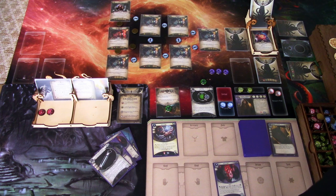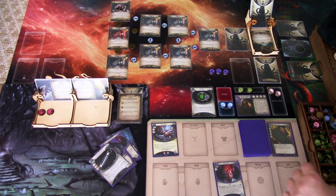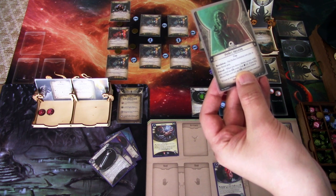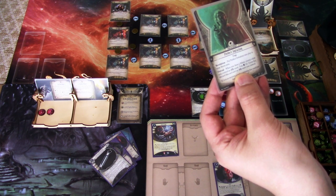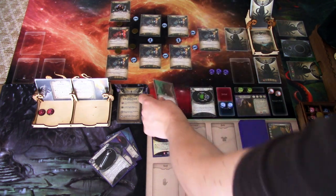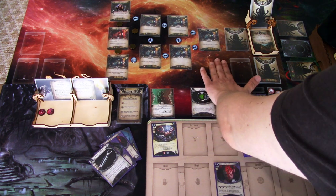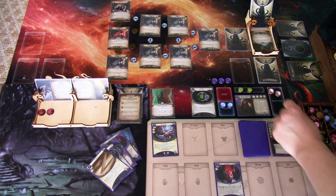That was our last action, so we draw the top card of the encounter deck: A Perfect Imitation. It goes in play in your threat area — when you draw a Mimic enemy while you control an ally asset, test willpower four. If you fail, discard this card and an ally asset you control. Hopefully we can build up our willpower before we need to test that. We ready up, draw Machete — at least we have a weapon now — and gain a resource.